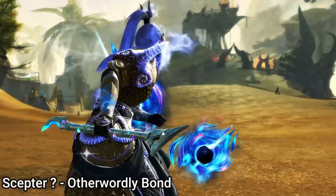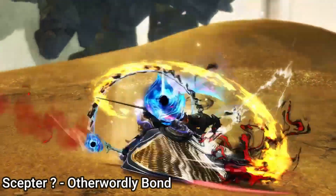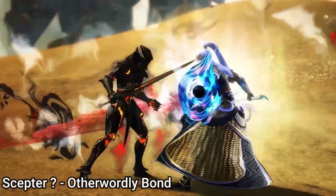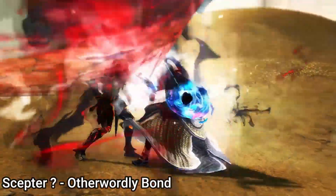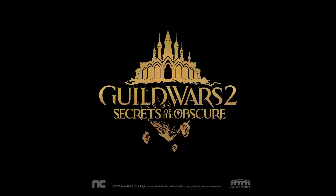Otherworldly Bond is an upkeep skill that creates a tether between you and your target. If used on an ally, this pulses might to the target and allies around you. When an enemy is tethered, the target gains vulnerability and takes increased strike damage from the Revenant. Just like Blossoming Aura, attacking enemies will cause the tether's effects to strengthen.